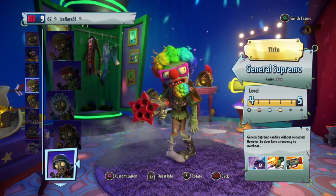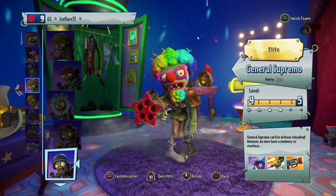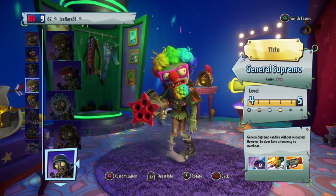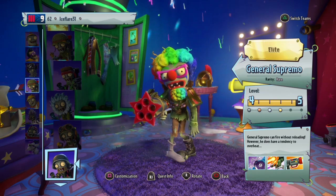General Supremo fires very, very fast and doesn't have to reload. Ignore the costume I have on him. His weapon can overheat, so keep that in mind — similar to how All-Star would overheat.